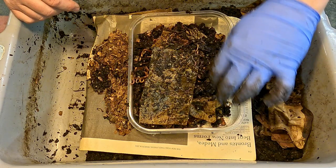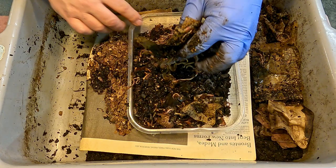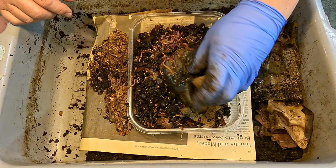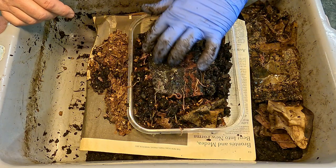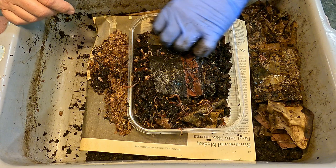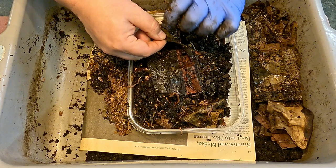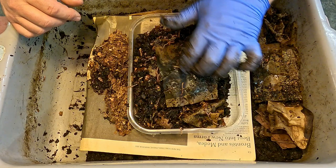Baby worms everywhere - the baby worms really seem to enjoy that paper. Maybe that's just one of the easier things for them to chew on, the wood pulp the paper's made out of. After it starts to break down, I guess the baby worms favor that as a food source - maybe because it's just nice and damp, sucking in all the moisture onto itself. Lots and lots of very tiny baby worms.